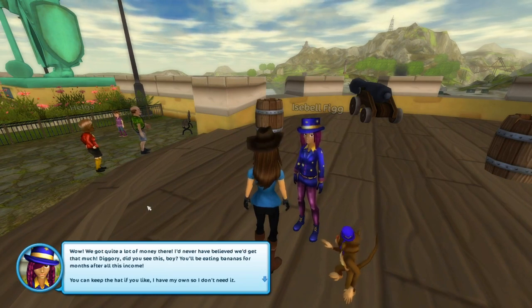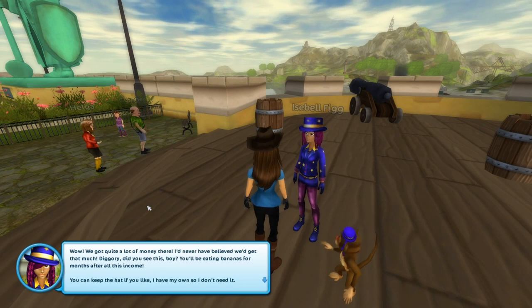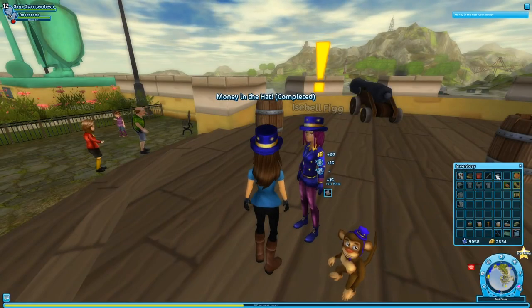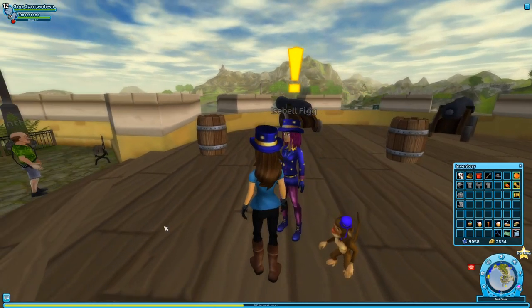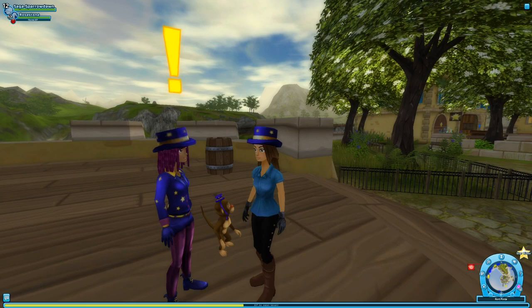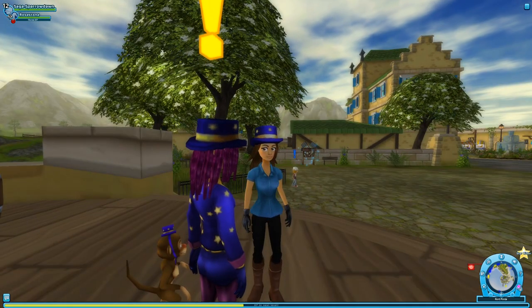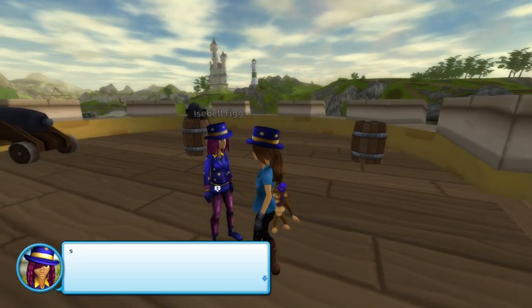So now we've got our little hat on. I really like Isabel. I thought she was going to be some sort of trickster - I thought she was going to try to lead us astray or maybe her monkey would. But so far it seems like everything's working out really well with her, so let's keep seeing what Isabel has to offer us.